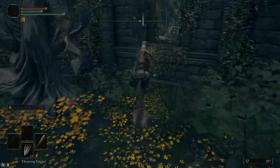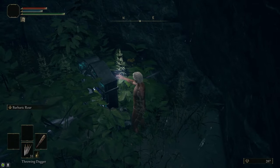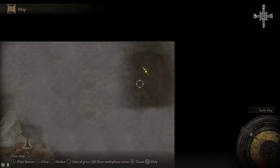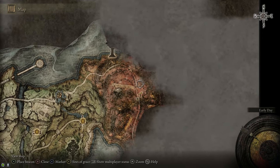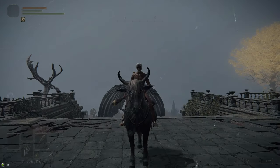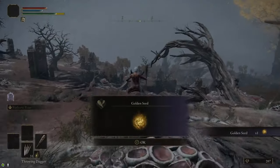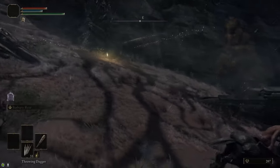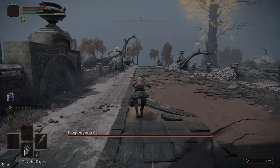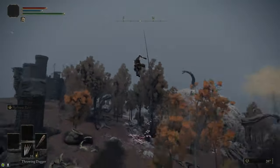After that, we're going to fast travel back to the Third Church of Marika. Just to the north of it there's a little pond with a teleporter. We're going to take this over to the Bestial Sanctum in Greyoll's Dragonbarrow — that saves us a lot of running. From the Bestial Sanctum, we head south along a road toward the Minor Erdtree. Make sure you grab the Golden Seed on the road. There's a Site of Grace right before the big bridge — on the bridge is a dragon, but you can typically just run past him. If he hits you, you die and respawn at the Site of Grace, so it's not a big deal.